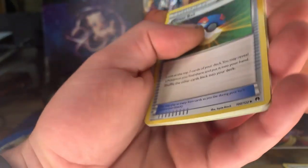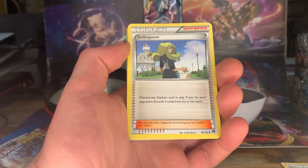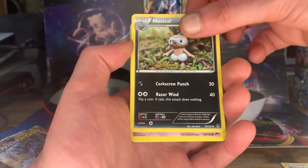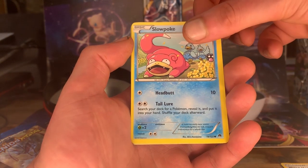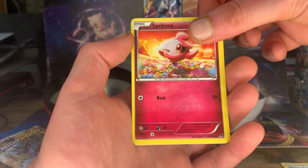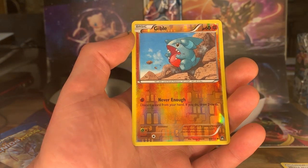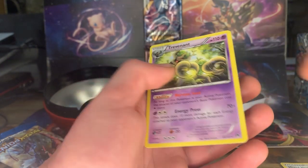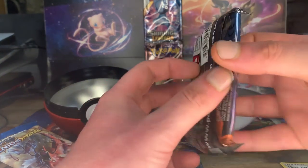So we've got a Great Ball, Delinquent, Nuzzleaf, a Phantom Slowpoke — always nice — Shinx, Spritzee, Glameow, Gible reverse, and a Trevenant — regular rare. Still not a bad pull, not a bad pull, can't complain.